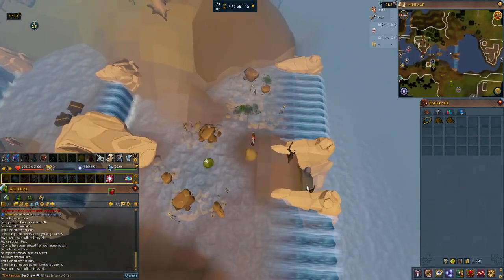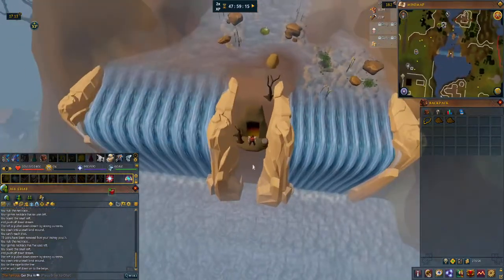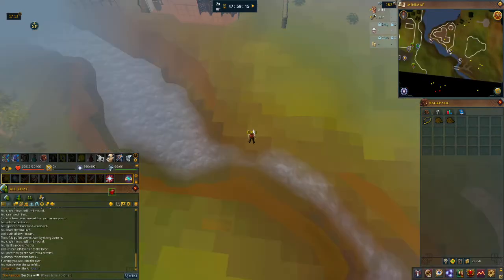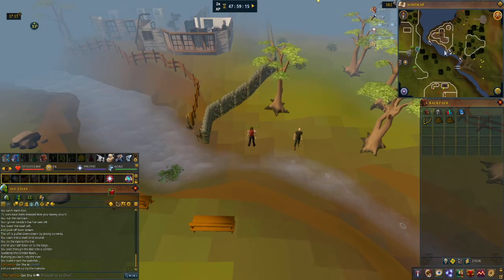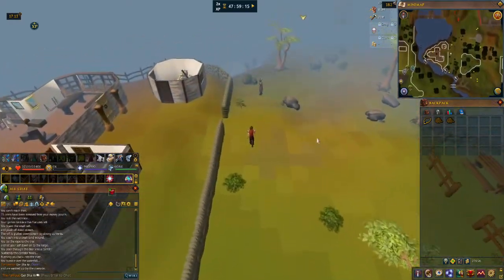You won't die or anything, but it's just a pain in the neck to have to walk back. We're going to put a rope onto this dead tree, swing down to where we need to go. We're going to go in here and try to go in there, but as I remembered, we're probably going to need Glarial's Pebble or Glarial's Amulet to get through.